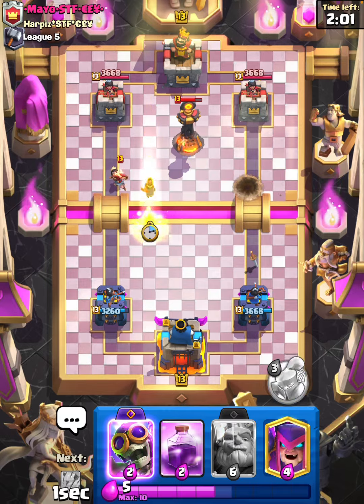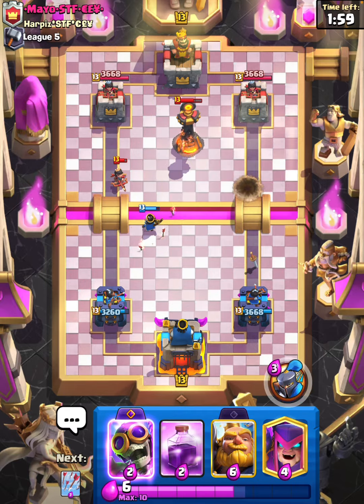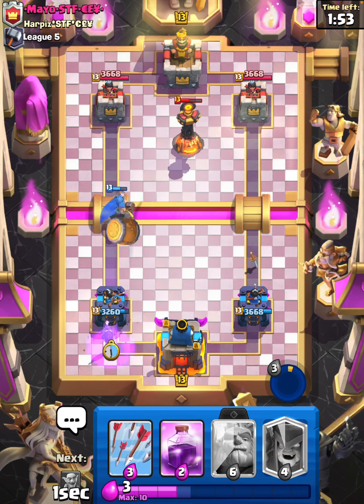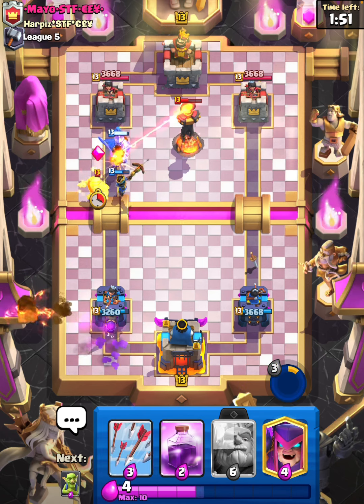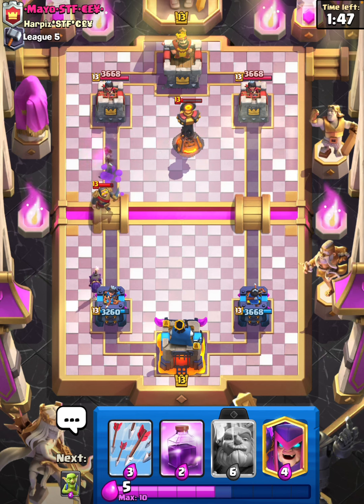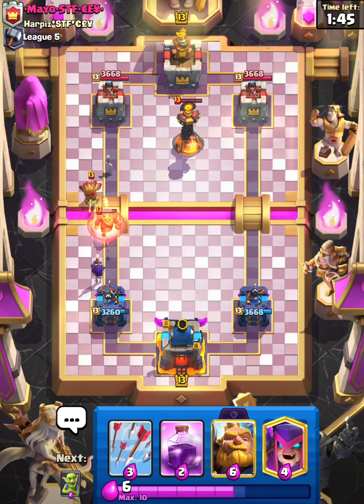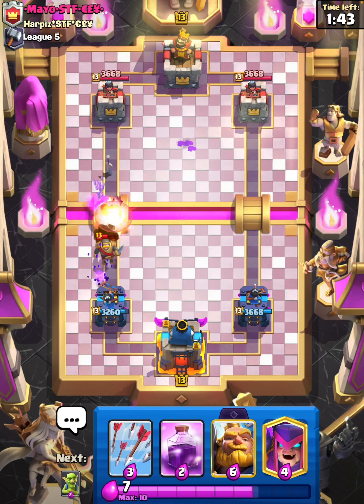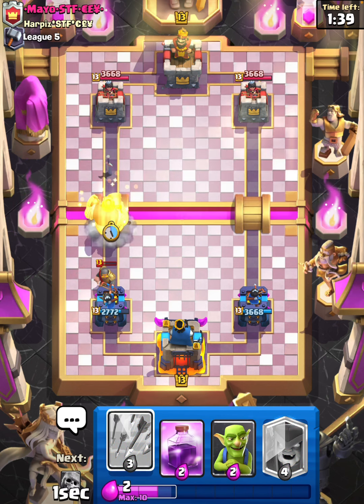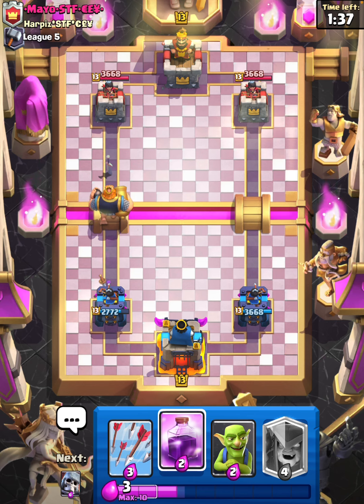Makes absolutely no sense but I'm not gonna let that lock on. I will Evo Bomber here — and we do take out his Dark Goblin which is fine. Now we can go in with the Royal Giant, hopefully get some damage.